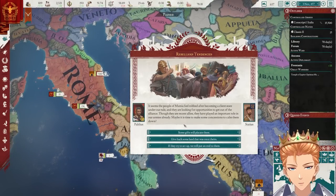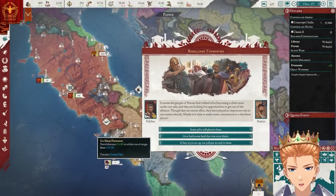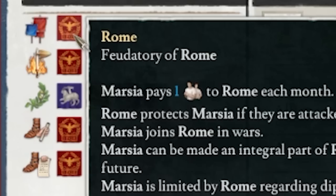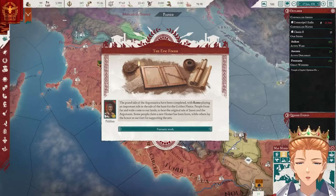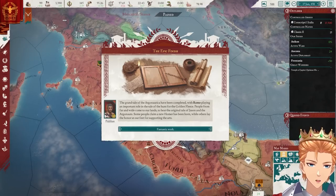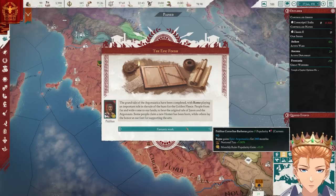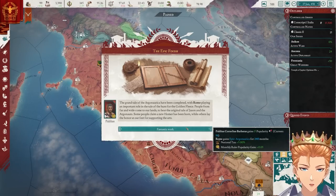Rebellious tendencies. The people of Marcia feel robbed after becoming a client state. What do you mean? I've never done anything to you — you guys pay me one person a month. That takes some money — that's fine. Let's see the epic. It must be amazing. The grand tale has been completed with Rome playing an important role in the tale of the hunt for the golden fleece. Okay, that's pretty cool — 5% tax for 20 years. You're off the hook for now.